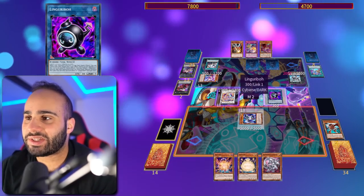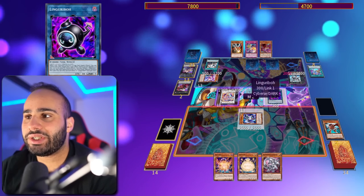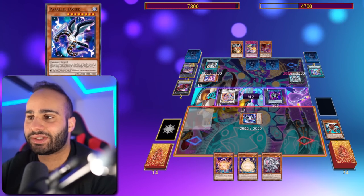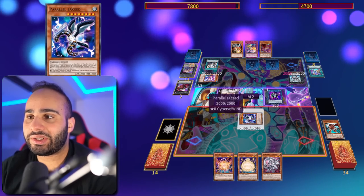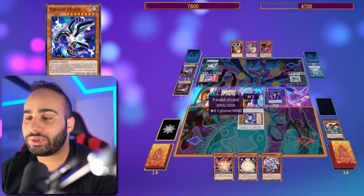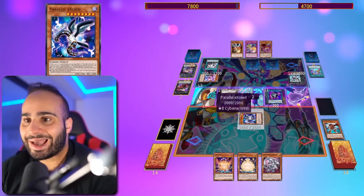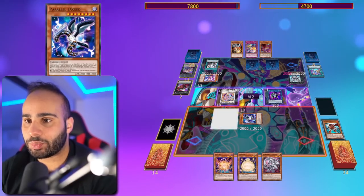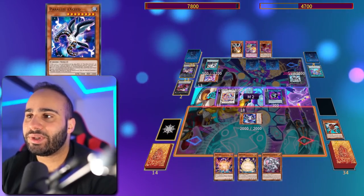And this is where he messed up big time. He absolutely should have used Start Your Engines on the activation of my Parallelic Seed in my hand. That would have forced me to use the Link Rebo effect, and then the Parallelic Seed would have fizzled, because there's no more zones that my Link Monsters are pointing to. I think he might have not known that it specifically has to summon itself to the zone the Link Monster points to - maybe he thought it was just a special summon from the hand. But that is not the case.